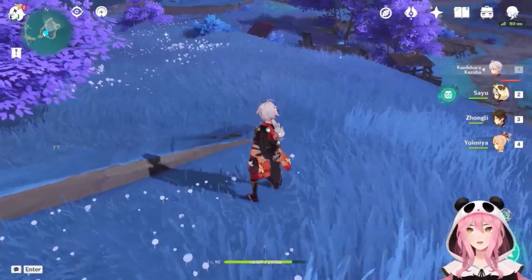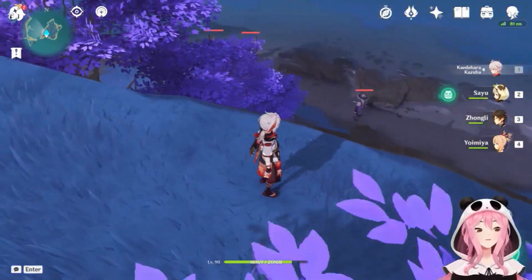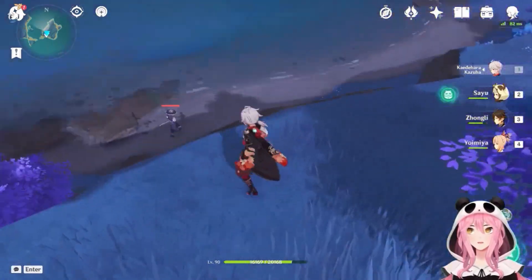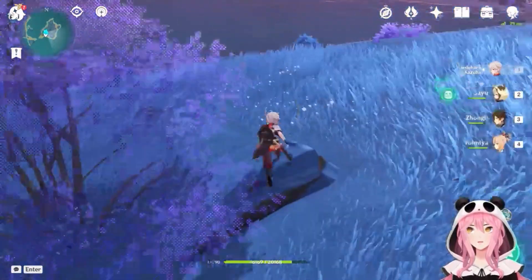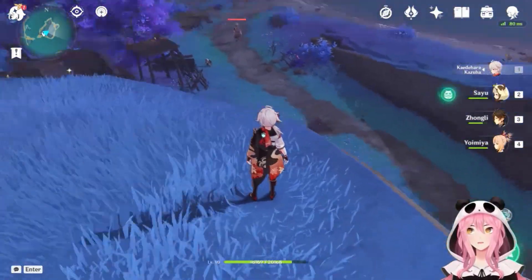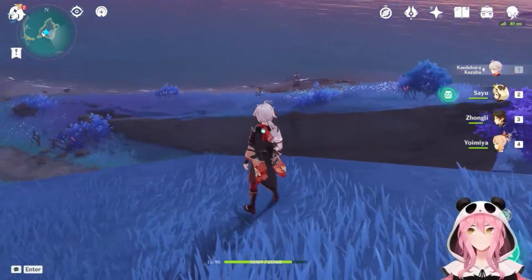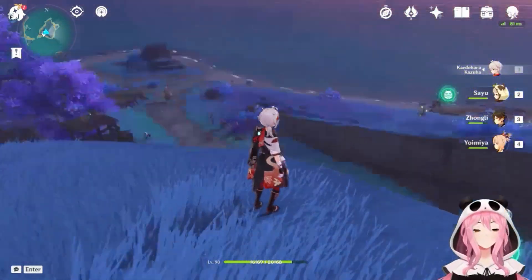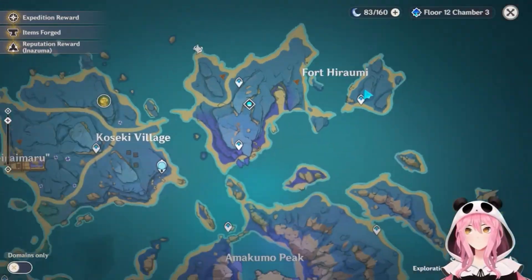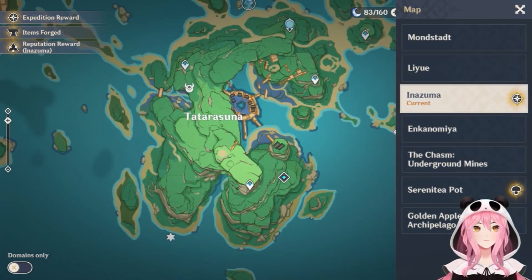As a bonus, if you need to farm some armguards, there are three samurai to your left if you're facing north. On the opposite side there are even more samurai and treasure hoarders if you need to farm insignias. There's also a big samurai that patrols the coast over there — a nice little mini spot to farm.